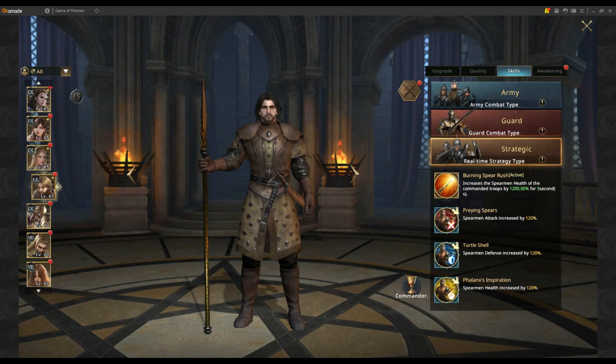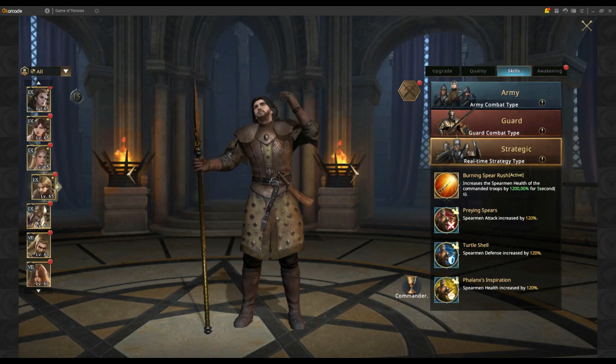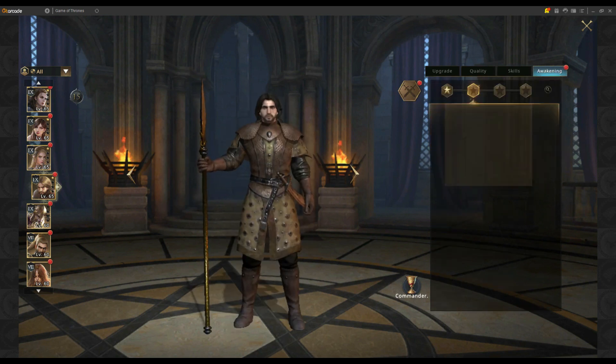On the strategic side in real-time strategy events like All-Out War or Sins of Winterfell, he brings three stats for your spearmen: health, defense, and attack. His active skill increases spearman health by 1,200 percent for five seconds, which is a good defensive skill. I don't think he really excels in that event though — he's better in PvP actual fights and guard combat.